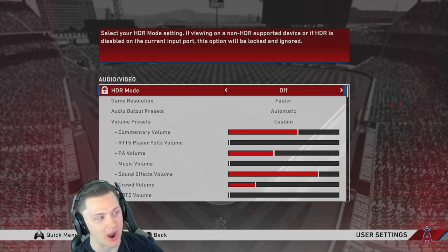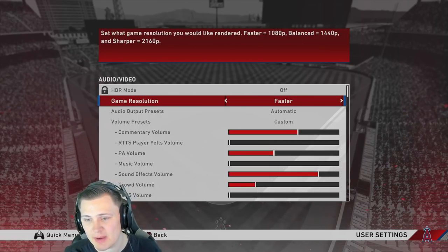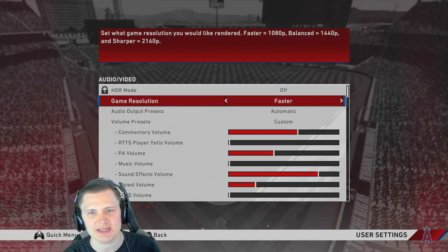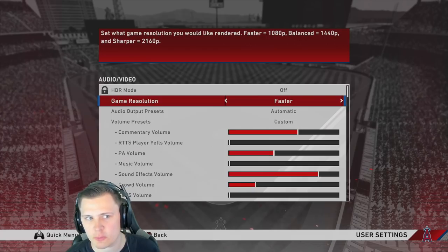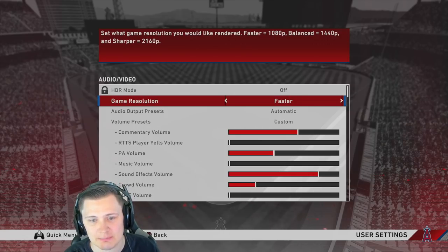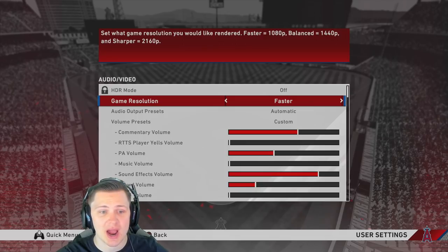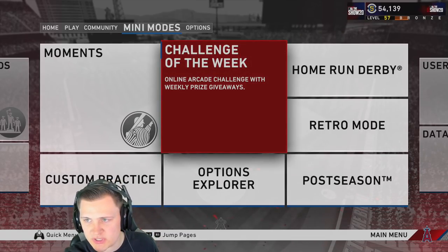Here's a setting I haven't seen covered much in hitting tip videos: game resolution. Highly consider turning it down. In past years playing on Sharper at 2160p or Balanced at 1440p, there was frame loss and the ball seemed to get on you quicker. If you turn it down to 1080p, the game runs at its best — smoother performance essentially gives you more reaction time because it runs at a better frame rate.